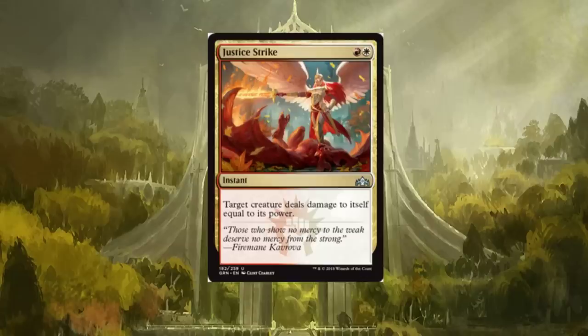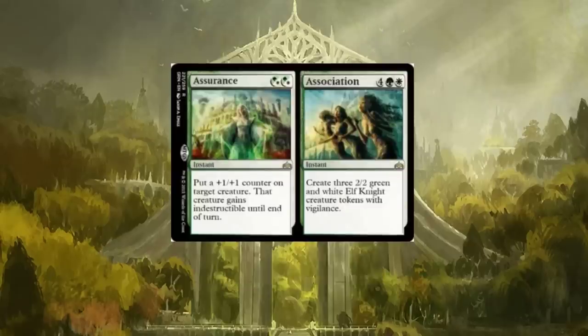Justice Strike is a neat card for two mana: target creature deals damage to itself equal to its power. Cool removal for only two mana — I'm pretty positive this card will see play.